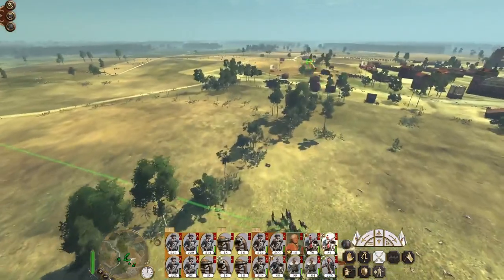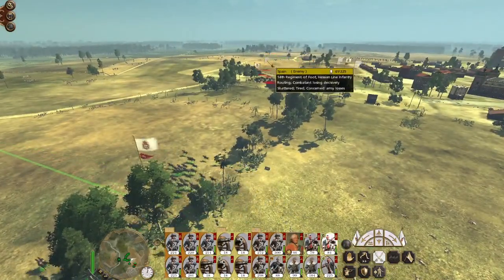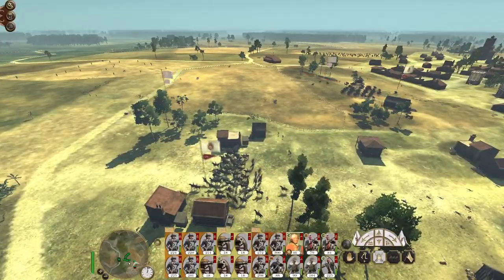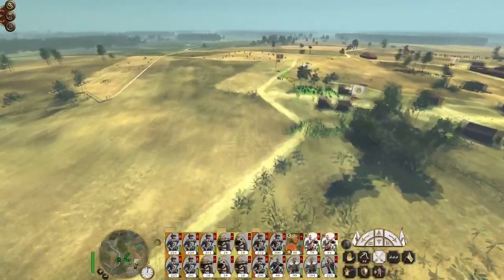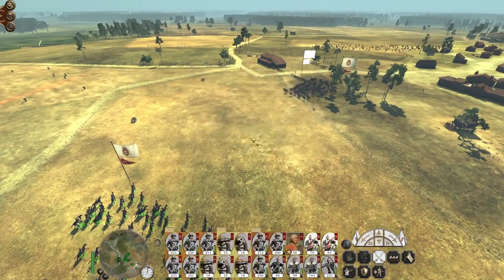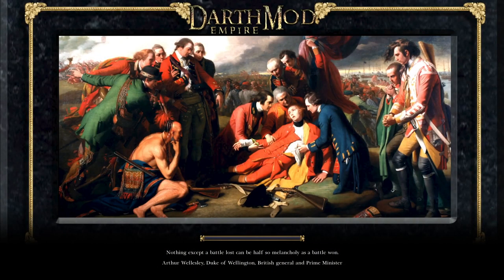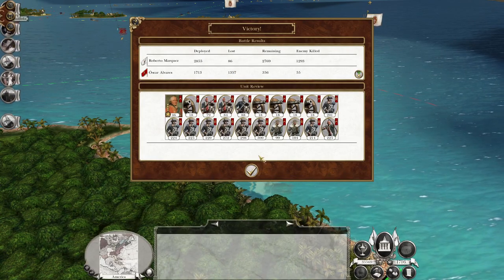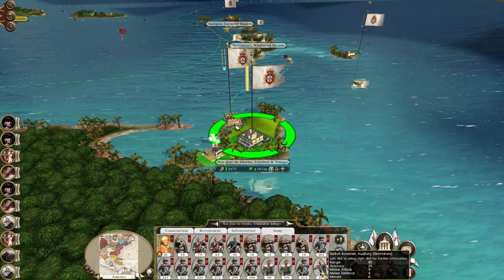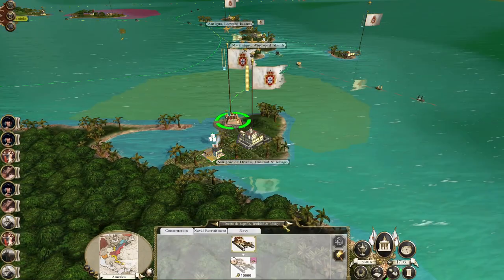Some got away, but damn right that was decisive. Native units can be scary but when there's not very many of them in the center of the field of battle they're pretty good. Let's take one of these sloops back to Jamaica - Santo Domingo is currently unguarded.